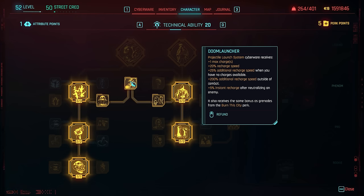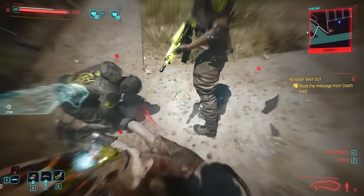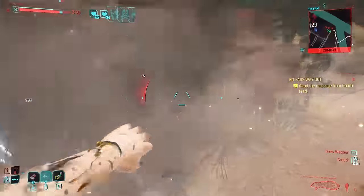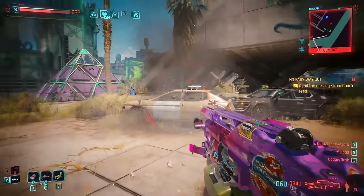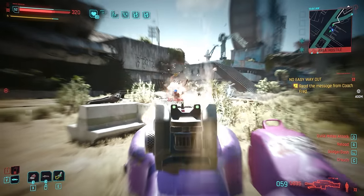In the case of Doom Launcher, this now also affects your rocket launcher — meaning every time you hit targets five times with your projectile launch system, you're going to instantly replenish a rocket charge. You'll be able to cast rockets very often, almost all the time, as you continuously use them against targets.